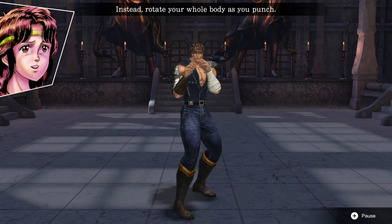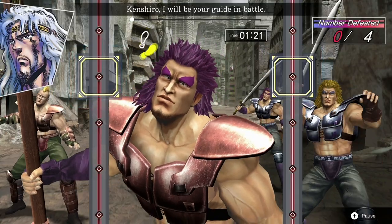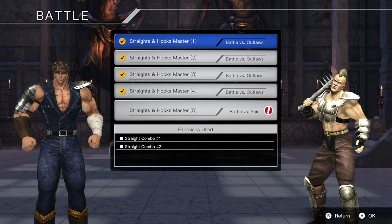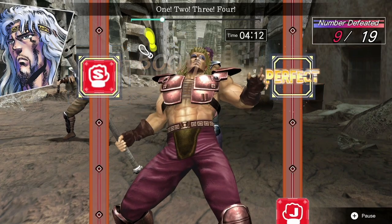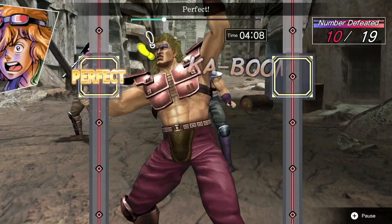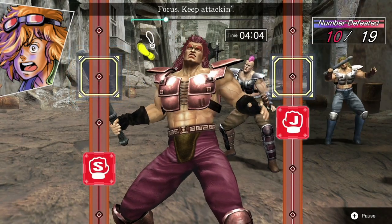So far, so Fitness Boxing — but there's one mode that's unique to this version, simply titled Battle. This lets you take on a series of enemies by performing the right type of punch to the beat, before eventually unlocking the ability to take on a more advanced enemy one-on-one. In fairness, it's more or less the same thing as the normal exercise routines, just presented in a more entertaining way so it looks like you're actually beating people up, instead of having Kenshiro just shouting 1, 2, 3, 4 at you.